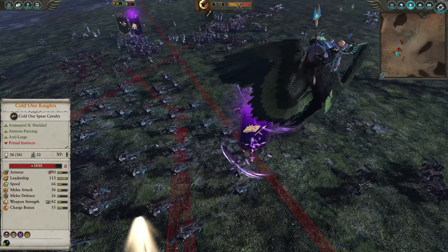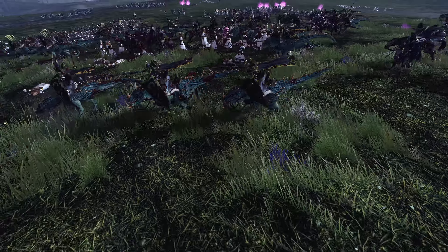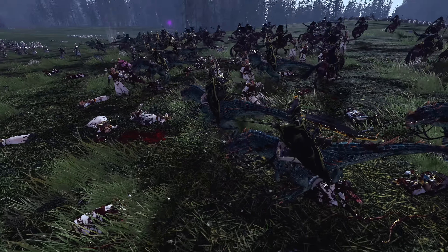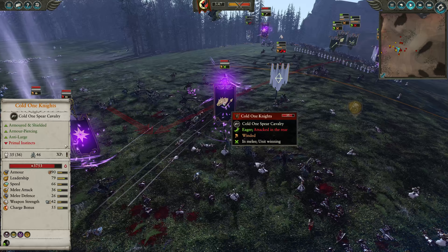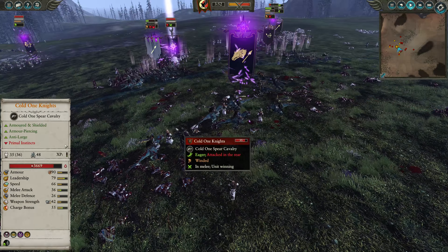So far so good from my perspective, but we're starting to kind of take some losses. Hellebron and the Death Hag get in here - they're going to start to blend through some of my Spearmen. I've also got Lothern Seaguard a little bit too close there. We did finish off the Medusa, not quite yet but we're going to shortly. Phoenix dies over here - actually meant to just fly over, but instead it dived in, which is not ideal.